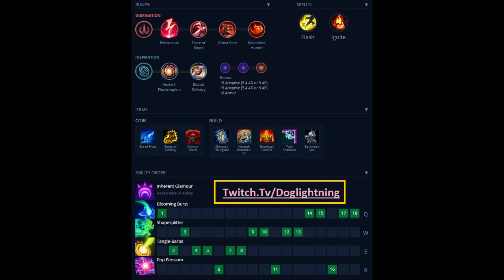At level 2, once you get your E, you can start looking for roots on either the ADC or Yuumi. If you land a root on Yuumi, you can put your Q on top and auto attack to proc Electrocute — this will almost get you a kill every time. If it doesn't get you a kill at level 2, once you hit level 3 with your W ready by auto attacking two minions, and you land the E, Q, auto attack with Electrocute on Yuumi, she is going to go from 100 to 0.